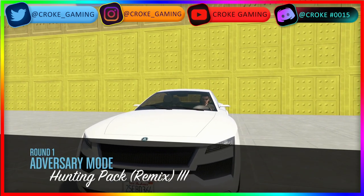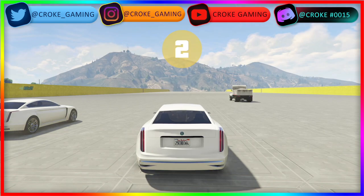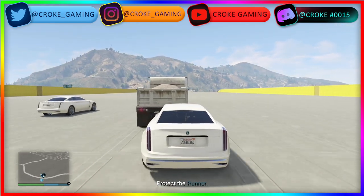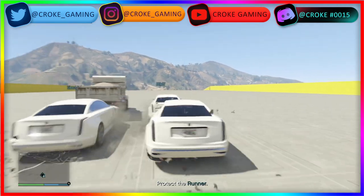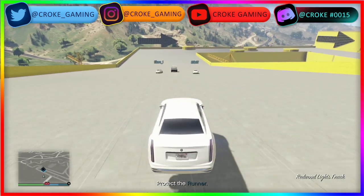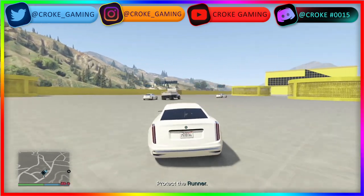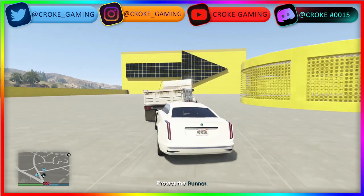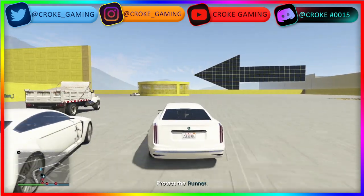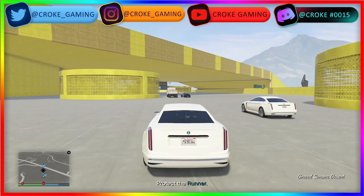We are in the adversary mode Hunting Pack. There's going to be a defender and a runner. We are on the team where we want to propel and protect the runner — this dump truck. If this dump truck gets stopped, it blows up and it's the end of the round, giving a point to the other team. You just want to drive fast, don't crash, and have your team defend the truck if you're in the escort cars. You want to get through to the end and make it to the target area to win the round.